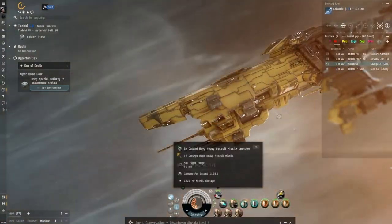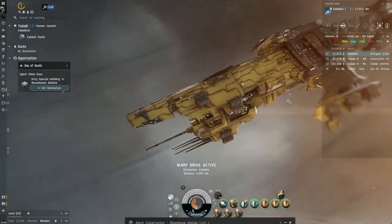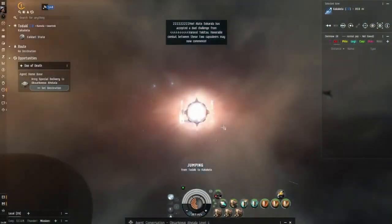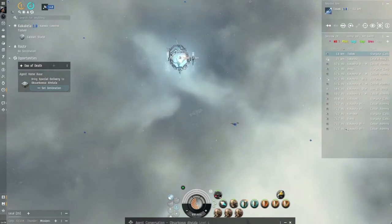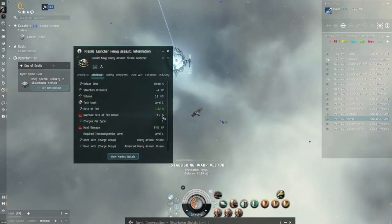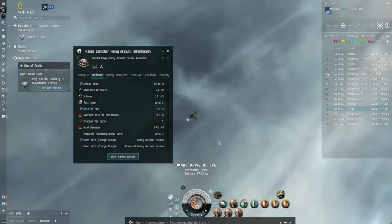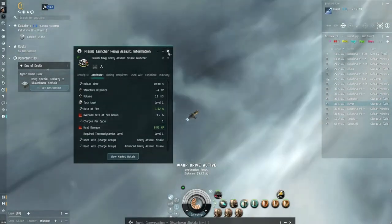So you've got a flight range of 44 kilometers and the damage is pretty good — 1,150... where are we... 1,158. Pretty decent. Two-two-two-two, four-four-four-four, and the rate of fire — there you go — 1.92, say under two seconds rate of fire. That's a salvo every 1.9 seconds of 1,180 damage. That's pretty good. Yeah, it's pretty damn good.